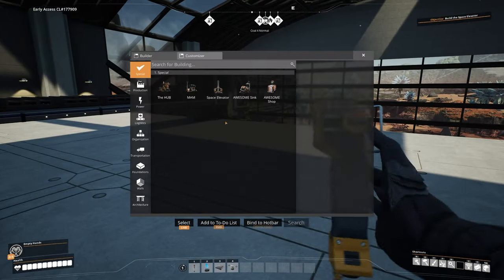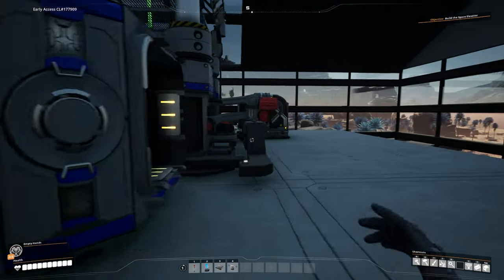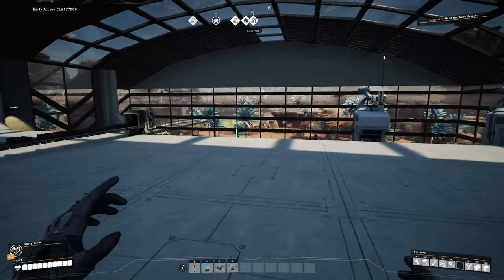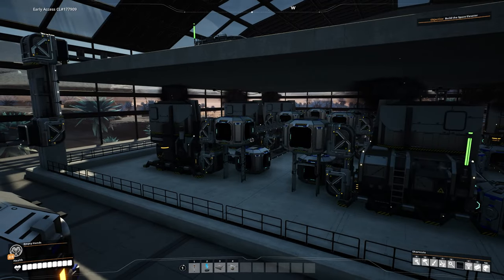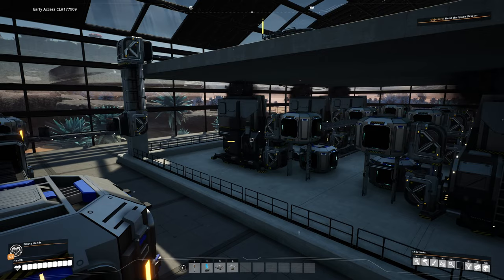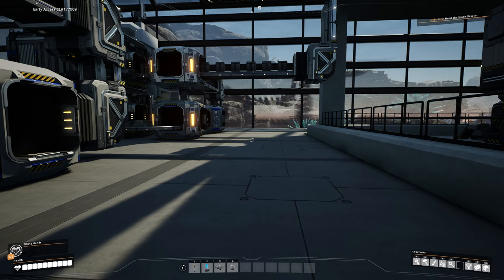We need to upgrade all of this and get it onto the latest belts. We have Mk3 belts now, and I believe all this is on Mk2, so we need to upgrade everything to Mk3. We're going to have to rip all of this out down here because we need to increase the foundry size as well - we're essentially doubling our lines plus 30 extra, since Mk2 holds 120 resources per minute and Mk3 holds 270.